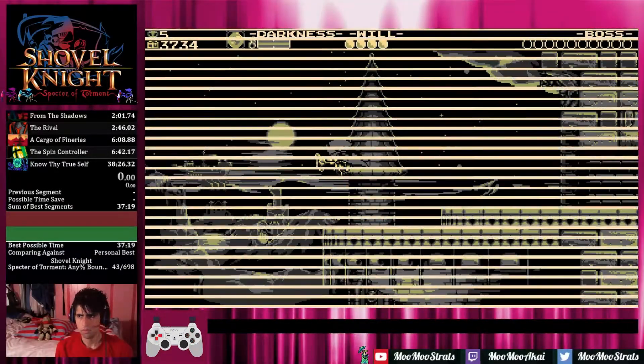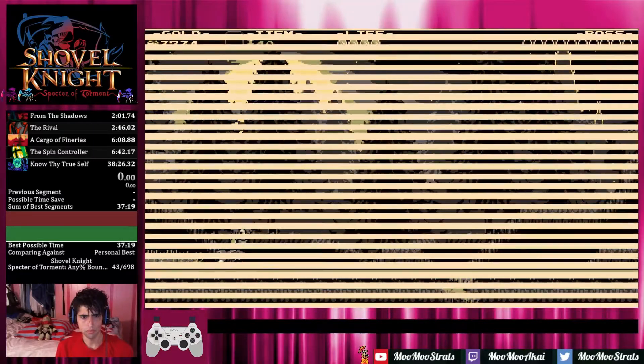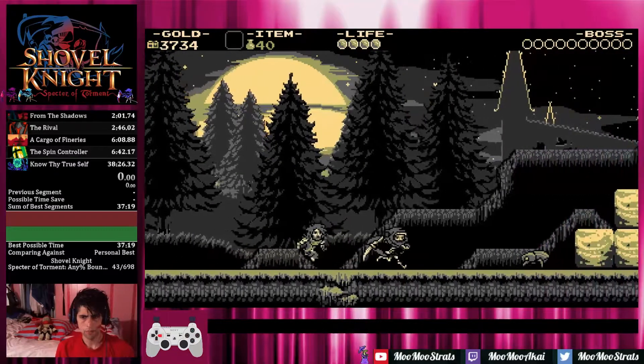Hello everyone, welcome back. Today we're going to be doing a very brief look again at the first memory, the Memory of Adventure. The Memory of Adventure is essentially the same as it was when we last spoke about it for the Skeletal Sentry Route.